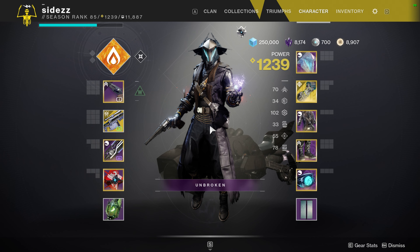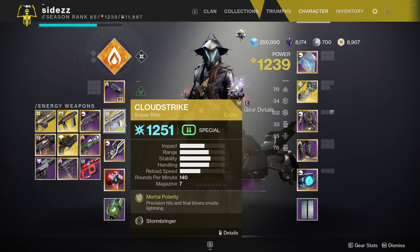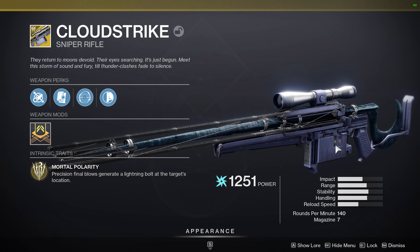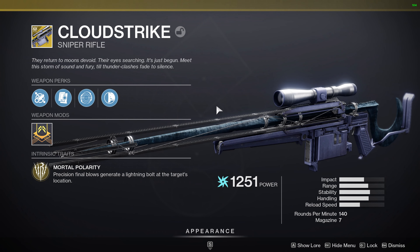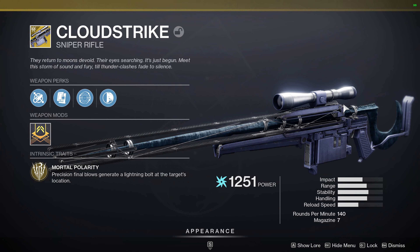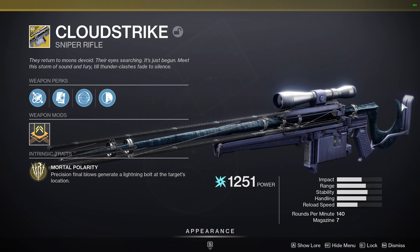Hey guys, what's up? It's TrialsDaddy747 here again with a Cloud Strike review. So, a Cloud Strike is this sniper rifle that I got from doing this really boring PvE content. And it's a 140, and you know, typically these are actually banned in sweats, but I digress. This sniper is pretty cracked, I gotta be honest with you guys.